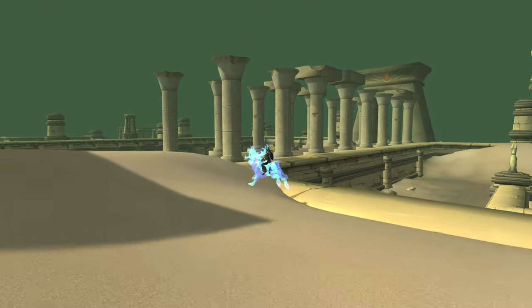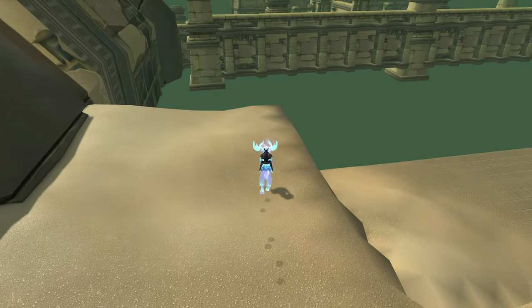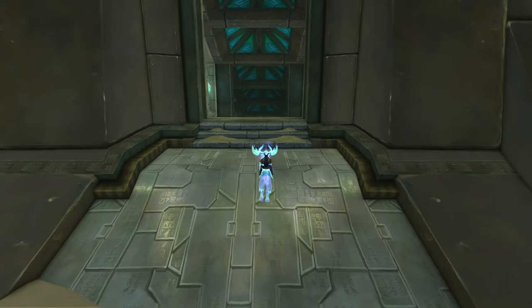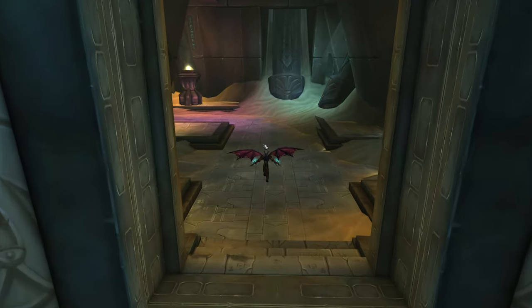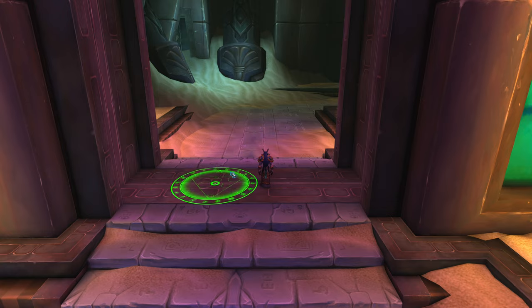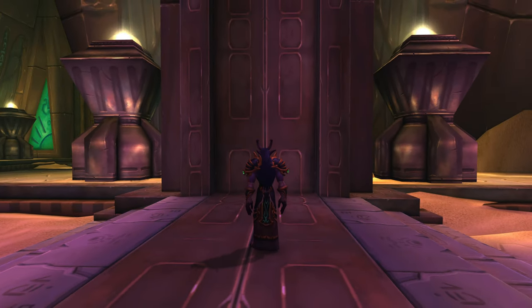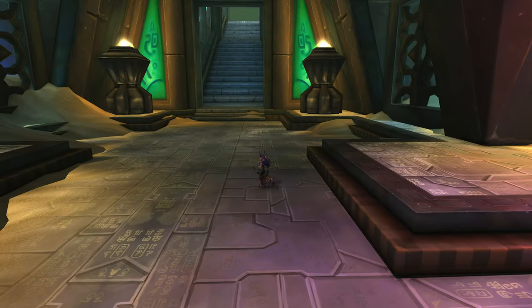We're going to make our way up this way and it does look like they keep the Halls of Origination out here. You can see the edge of the world — we definitely don't want to jump in there as I got stuck in the wall last time. Let's go see if the Halls of Origination entrance portal is still here. The game recognizes we are in a building so we get dismounted. No way — the Halls of Origination entrance is still here! It's cool to see a dungeon within a dungeon. We can't go through unfortunately, but it's pretty cool that they keep another dungeon entrance inside another dungeon — like a dungeon inception.